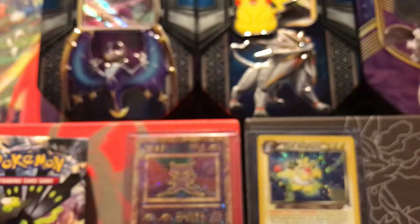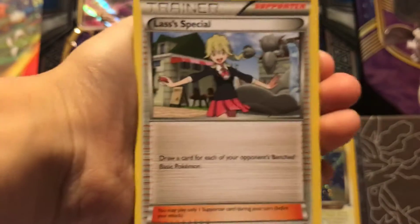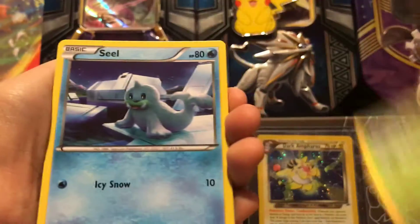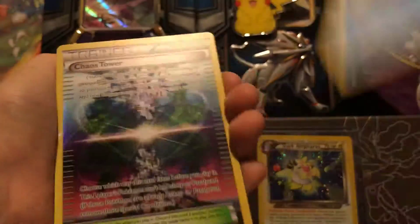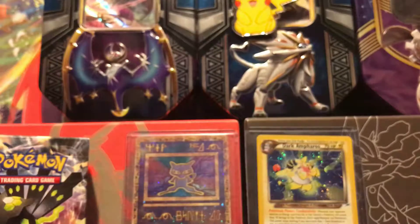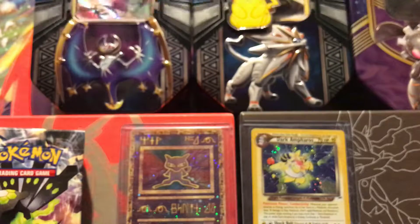We're going to shuffle them up. First pack is Fates Collide, same card as yours. We got a Glaceon special, a Wheezing — I thought that was a Wobbuffet — Purugly, Burmy, Seal, Fennekin. Got a Reverse Chaos Tower, that's going to go into our reverse pile, and an Arcanine regular rare. Epic ancient vehicles.